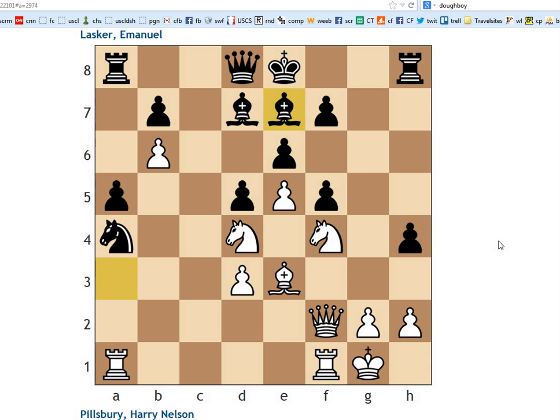And now is when Pillsbury unleashed his master blow: rook takes a4, sacrificing the exchange. And after bishop takes e4 — pause your video again if you haven't already figured it out and think about what white should do here — Pillsbury found a very nice move: knight takes e6. And this was all part of his plan.